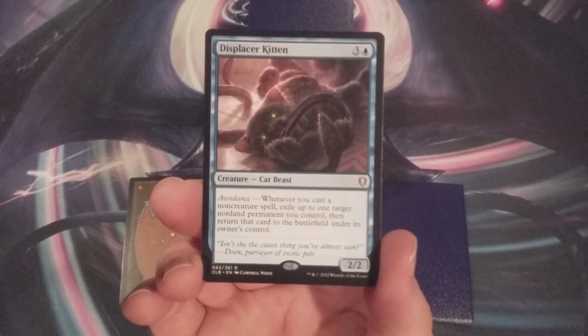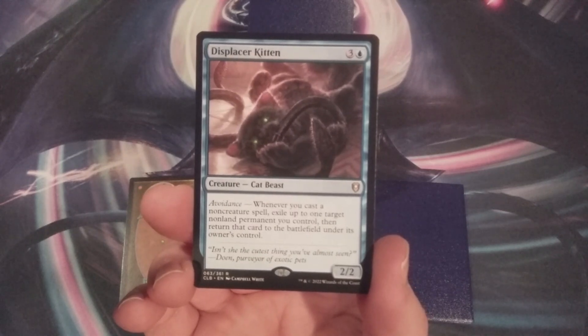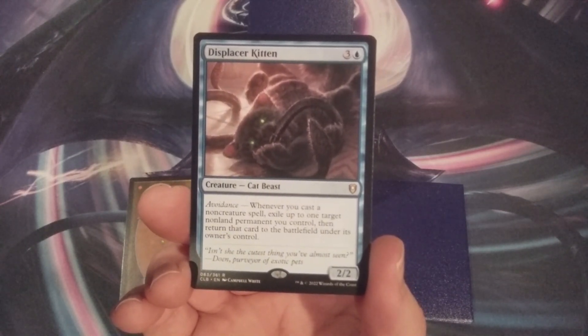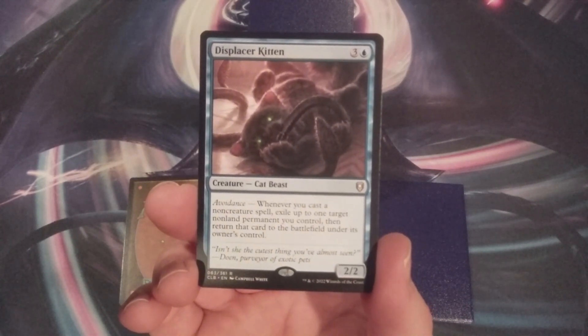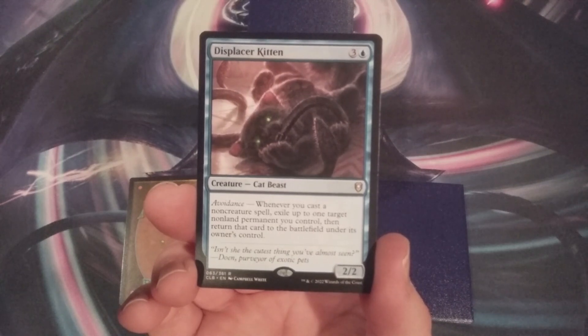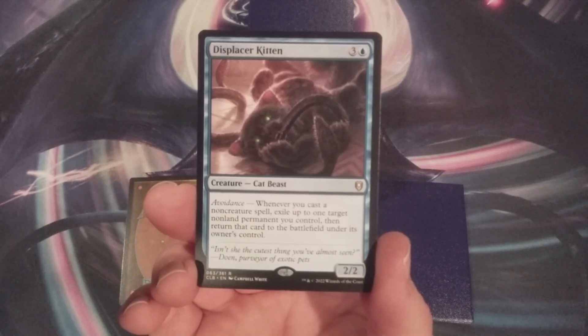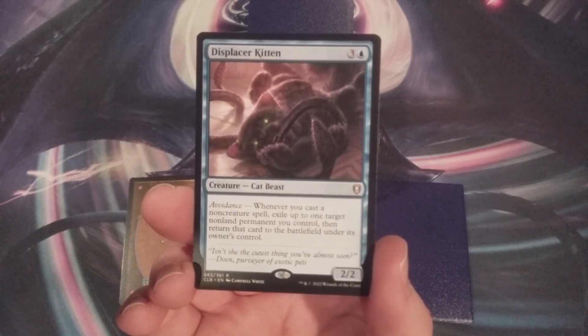Here we have a 2/2 Cat Beast for 3 and 1 blue mana. Whenever we cast a non-creature spell, we exile up to one target non-land permanent we control, then return that card to the battlefield under its owner's control. So what we're basically doing is casting a non-creature spell, blinking a non-land permanent, having that come into play, doing its ETB triggering, and then having Yarok trigger it again. And if we're lucky, that won't be the only time it gets triggered.